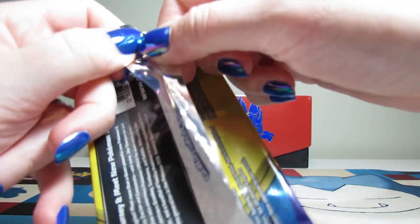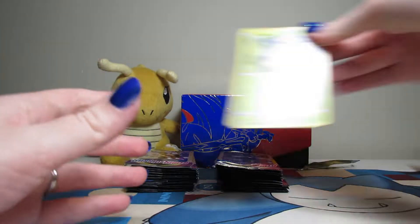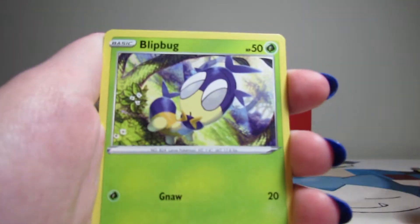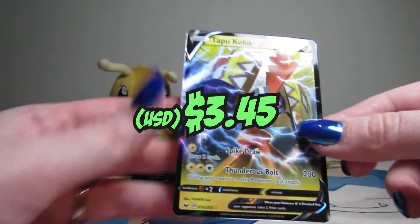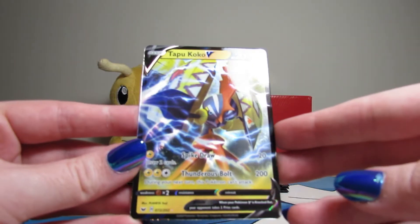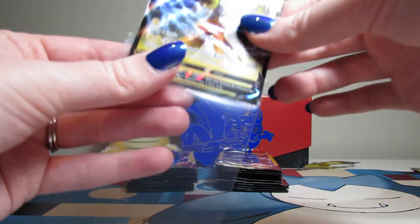Hopefully I can open these packs. One to the front. We got Eldegoss, Gossifleur, Blipbug, and a Tapu Koko V. Very nice. Yeah, let's sleeve that. Sleeve that boy up. Not too bad.